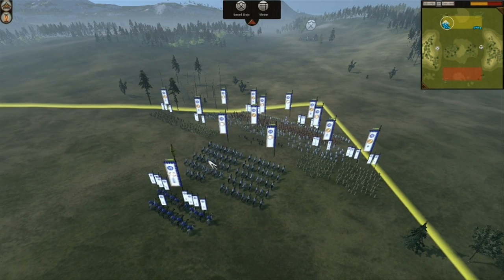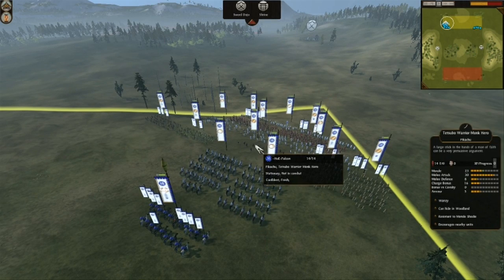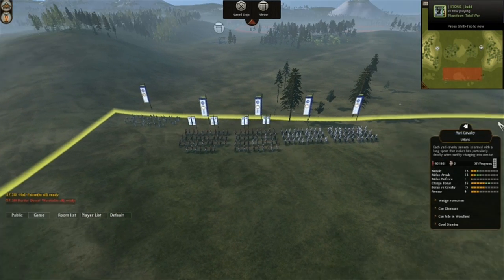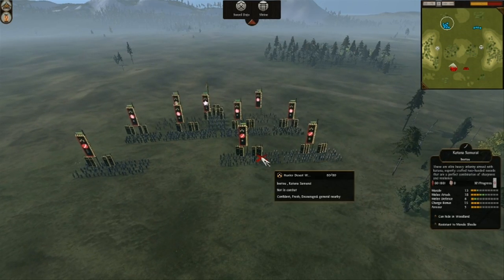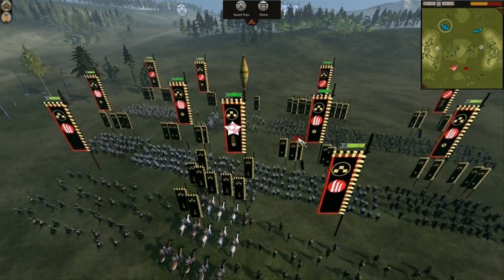It's probably an advantage to drop banzai right before the charge to get that bonus and just devastate. On the left side we see some light cav and yari cav with a naginata attendant — looks like they're going for the shrine again. He knows that building is important and wants to capture it, and you can also see him running for the sword dojo.